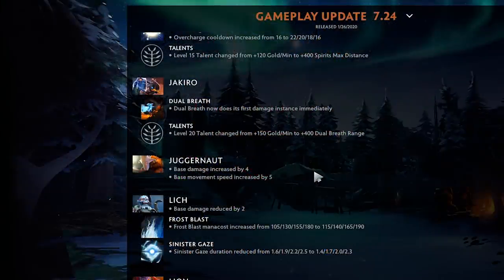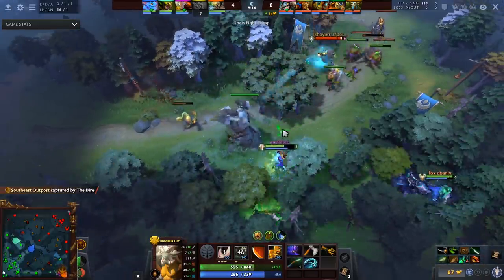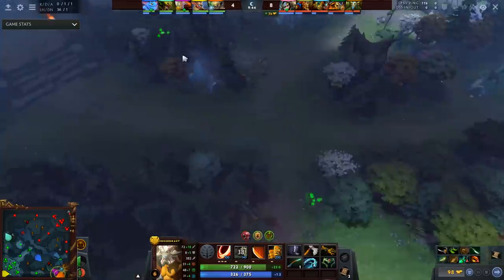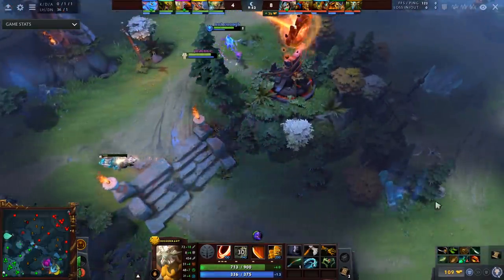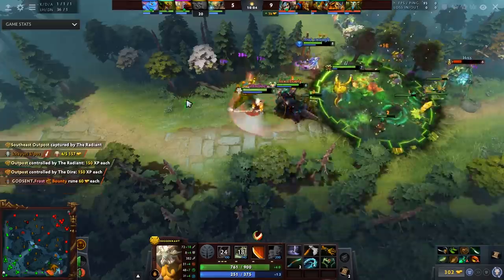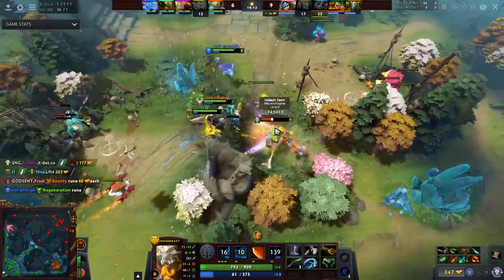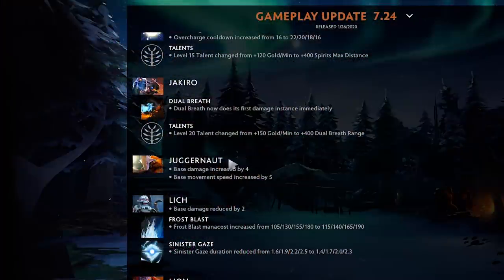Jug buffs are good because this hero kind of gets overshadowed by carries that just hard carry. Ever since they nerfed his laning stage — which was his major benefit — it's been awkward to pick him. You could just pick a sustainable laner like PL or Naga who can jungle much faster anyway, so it's like why pick Jug in that regard. These base stat buffs help fix his laning. Lich base damage reduced by two, Frost Blast mana cost increased by 10 — you can still spam it, not a huge change. The slow duration reduced but Lich was just one of the best supports and I still think you should pick this hero.